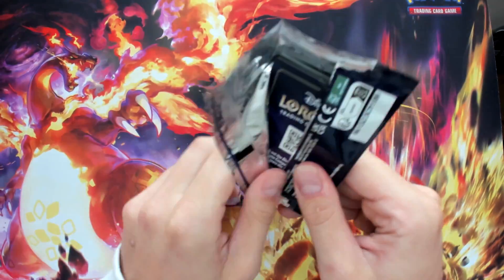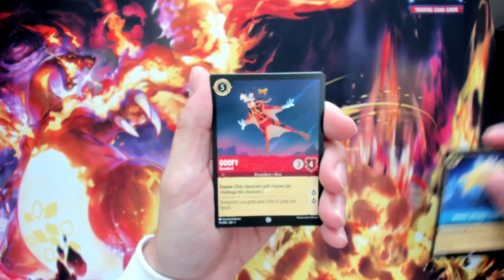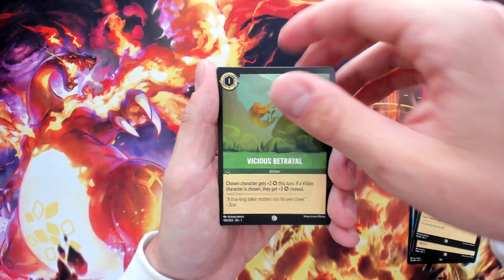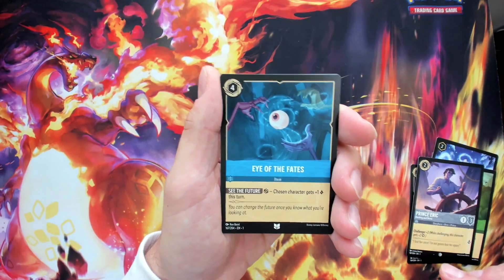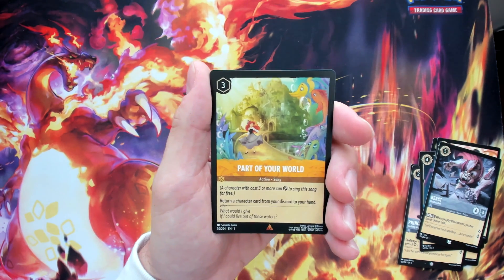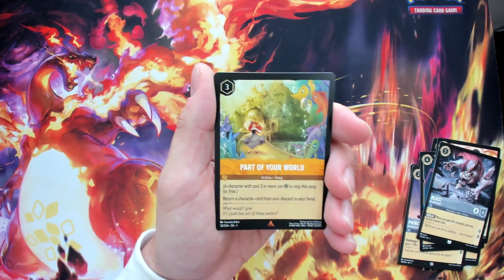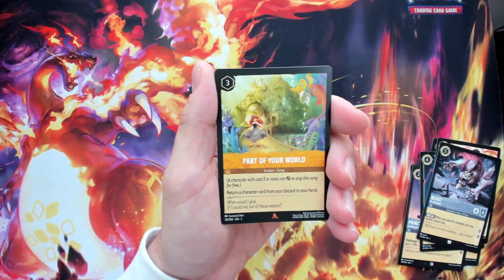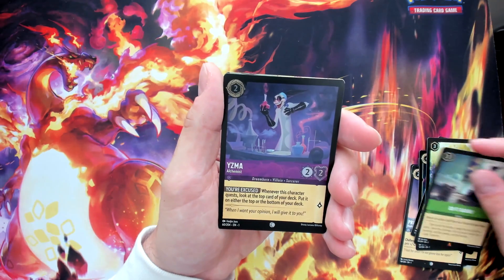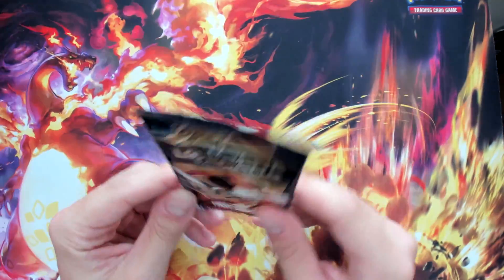Pack seven cards: Goofy, Hee-Hee, Freeze, Vicious Betrayal from Lion King, Prince Eric commanding the ship, Eye of the Fates from Hercules, Mickey Mouse, Beast as uncommon. First rare is Part of Your World — a Song card. You can either pay three ink, or exert a character that's three or more. It returns a character card from your discard. Then Do It Again, and the foil is Yzma from Emperor's New Groove.